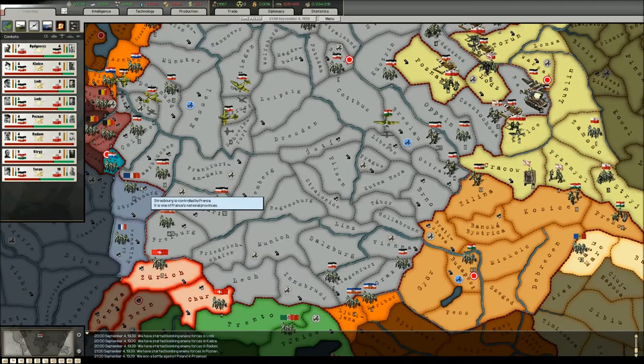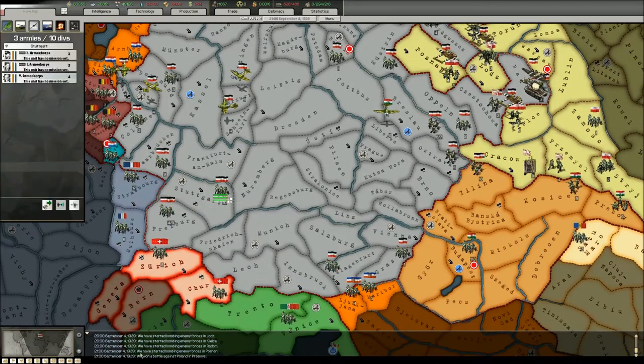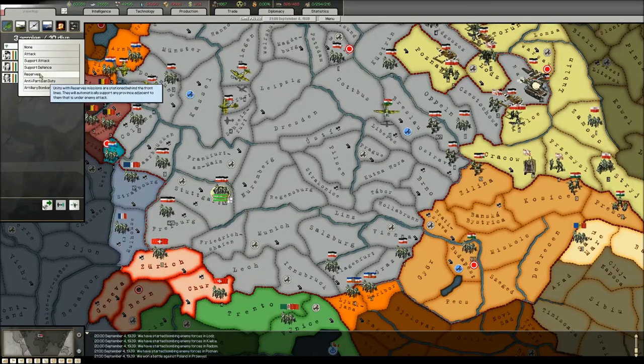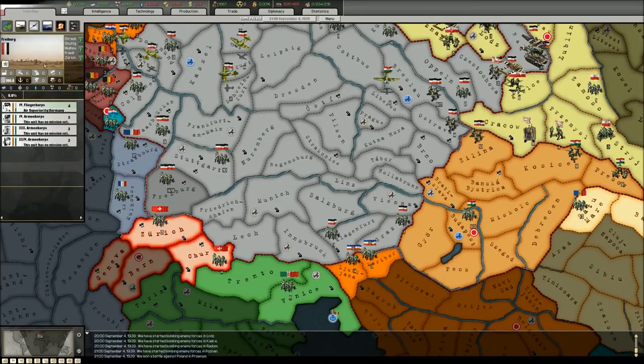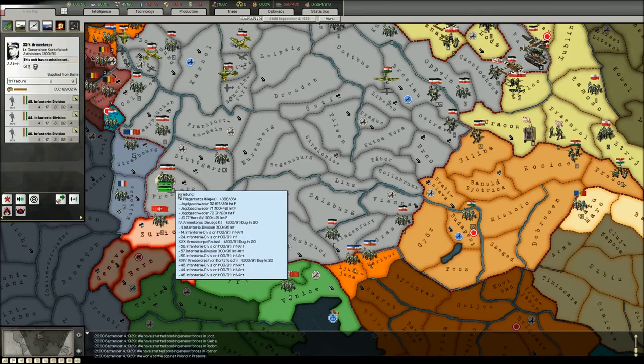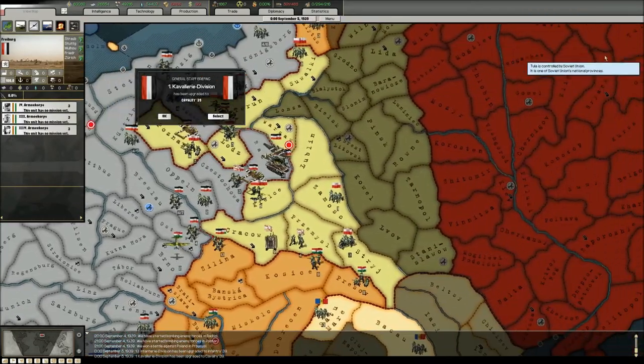The French have indeed massed divisions on the border at Strasbourg, which means I have to set a few units as reserves. Reserves are stationed in a province but can quickly come to aid any neighbouring province if it's attacked. I'm most worried about Freiburg — it's plains terrain which provides no additional defence. There's a level 1 fort and a river, but there are two enemy provinces with a total of 23 divisions, which could be really dangerous.